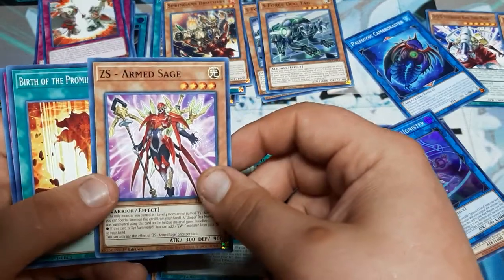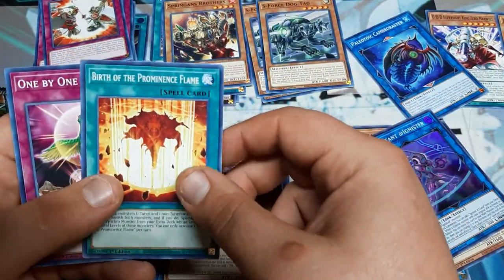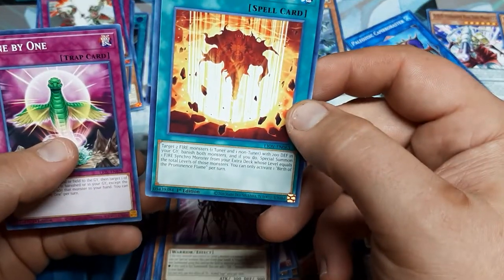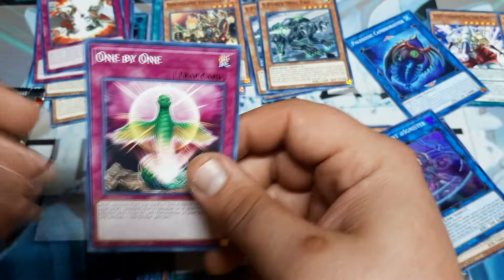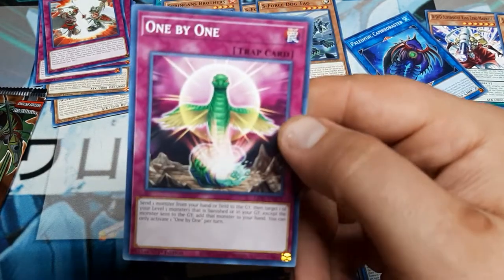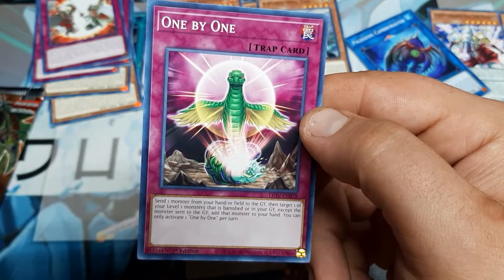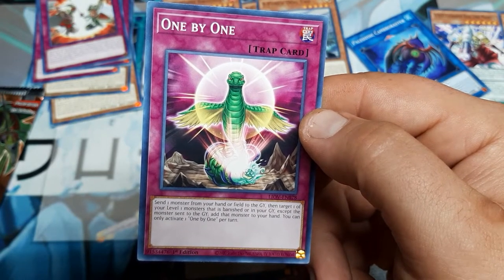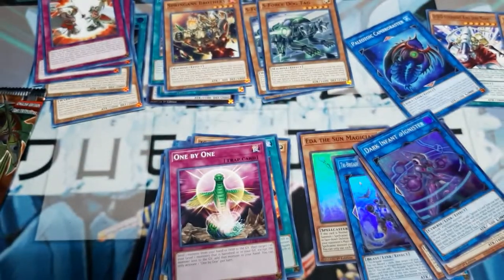Zexal Entrust. ZS Armed Sage. Birth of the Prominence Flame - is that Salome Ingrid stuff? No, just Fire Monsters in general with Synchro. One by One - I'm wondering if that's going to be our new one-for-one as a trap. You know what, it's sitting right here: set a monster from your hand or field to the graveyard, target one of your level one monsters that is banished or in the graveyard, add it to the hand. Activate once per turn. That's kind of cool.